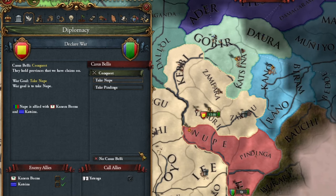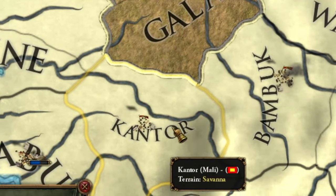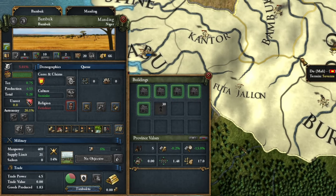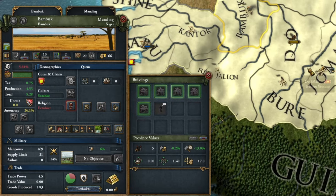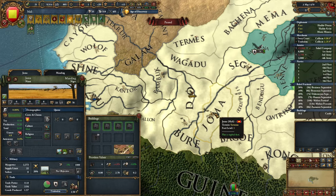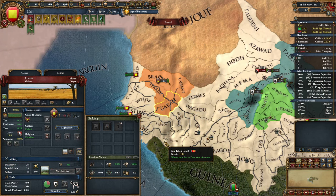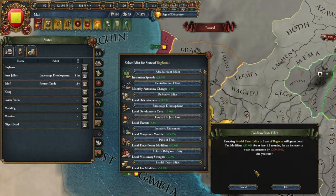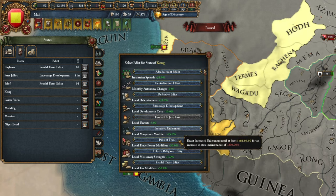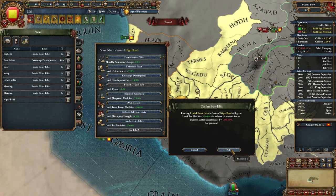I attacked more principalities. I also had to gradually introduce the Renaissance in my country. I selected the province of Kantor for this purpose, as it lies between the developed province of Gabu and my gold-producing province. This should spread the Renaissance across my entire country fairly quickly. A new tribe, Fulo, emerged nearby — we could switch to playing as them, but I declined. With the next government reform, I introduced an edict for 50% higher taxes across the board, which should favorably impact my economy.